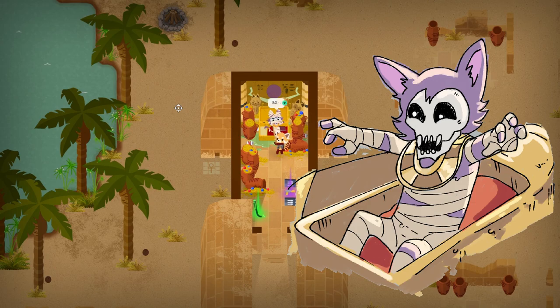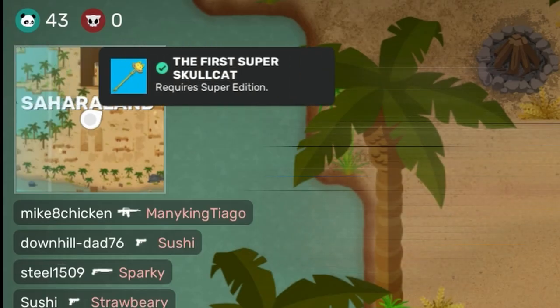Also previously mentioned, the Super Skullcat is just to the south inside the Sphinx and will grant you a staff cosmetic.